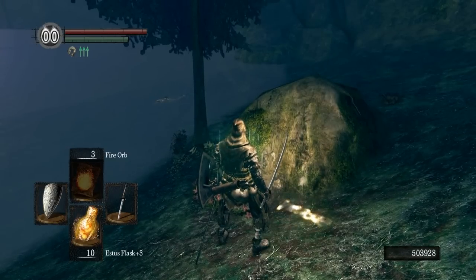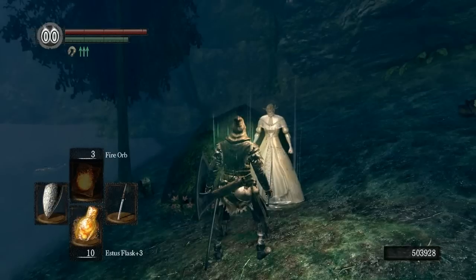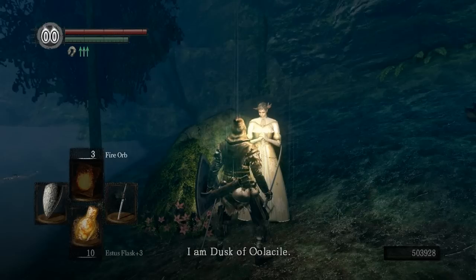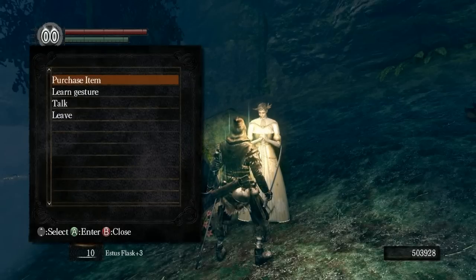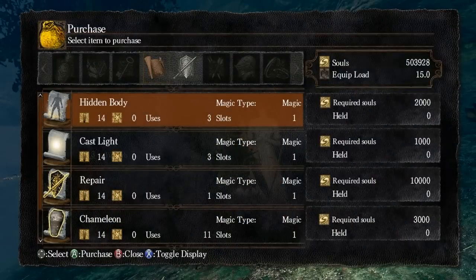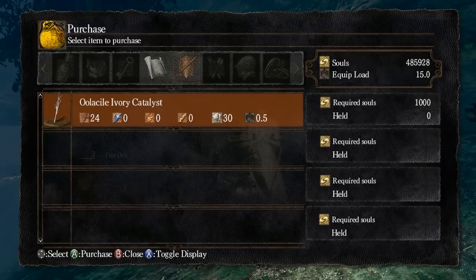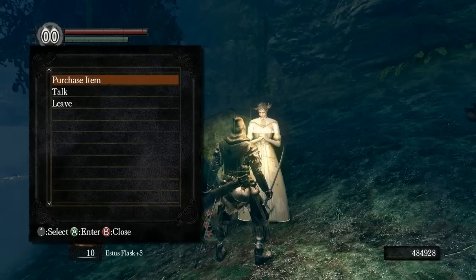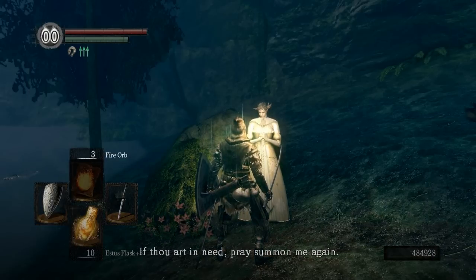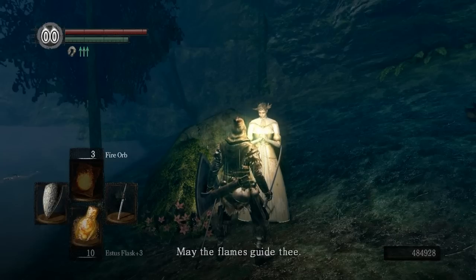So let's go ahead and summon Oolacile. She says: 'I am Dusk of Oolacile. It is an honor to see thee again. I shall follow thy wishes.' You can learn the proper bow gesture here. This is where we can purchase all her spells. You can also get her catalyst. She then says: 'If thou art in need, pray summon me again. I only wish to be of some genuine assistance. May the flames guide thee.'